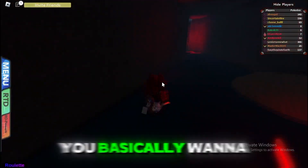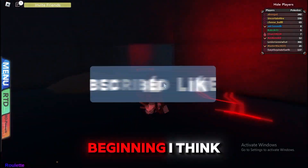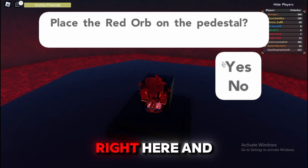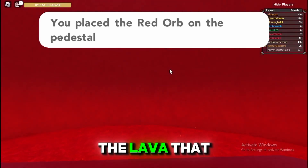Inside Mount Igneous, you basically want to go back to the place at the beginning. What you guys want to do is get the Red Orb and place it right here, and as you guys can see there is the entire animation of Groudon coming through the lava that we once saw at the beginning.